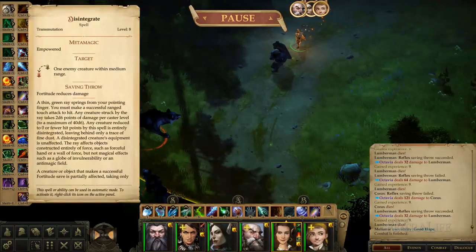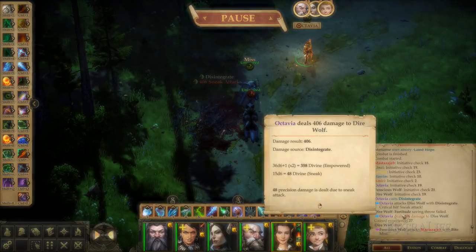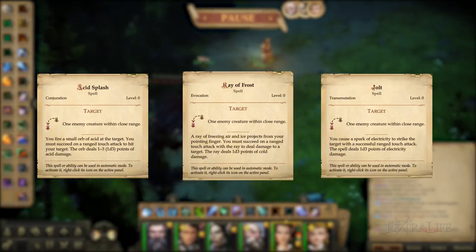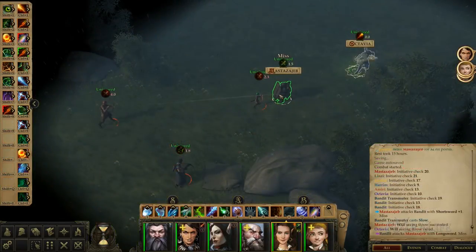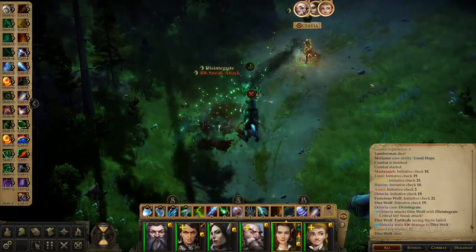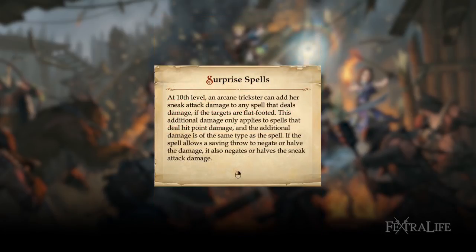For damage spells, there are many amazing spells to choose from, but we will focus on ray spells. Ray spells are ranged touch spells that can strike an opponent once or multiple times. Octavia starts off with 3 ray spells: Acid Splash, Ray of Frost, and Jolt — great starting spells because they have infinite uses. However, the 3 most powerful spells for this build are Scorching Ray, Hellfire Ray, and Disintegrate. Hellfire Ray is just an upgraded version of Scorching Ray, and they both strike your opponent multiple times while adding your sneak attack bonus to damage for every ray. Disintegrate hits once but hits very hard, usually killing an enemy instantly. Only ray spells can benefit from sneak attack until Arcane Trickster level 10 is reached and the Surprise Spells feat is acquired — with Surprise Spells, any spell can add your sneak attack bonus to its damage.